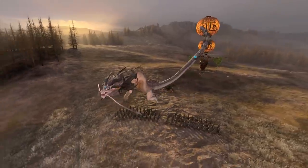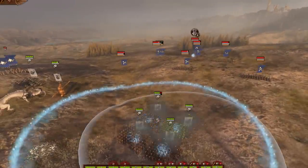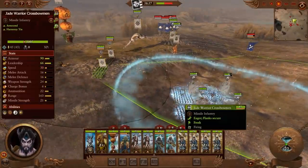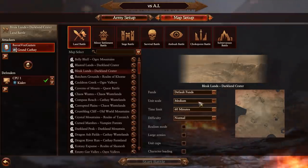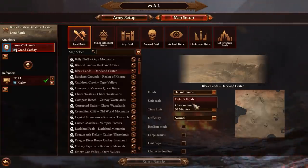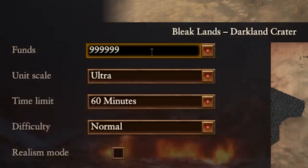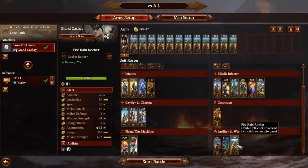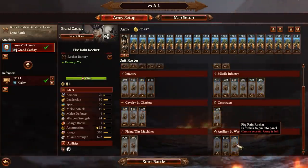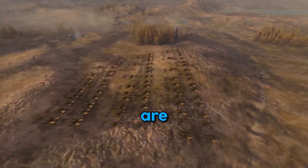Now you're telling me I gotta use all of these things in a battle? There's gotta be a way to make this even better - oh, there is. Let me show you. $12,000? Unit scale? Ultra. So we have all of the guys. Default funds? No thank you - give me 10 billion Jeff Bezos dollars. Now we're gonna have a balanced army: a dragon, and then a bunch of Katyusha rocket launchers. Because if one is cool, well then hundreds are cooler.